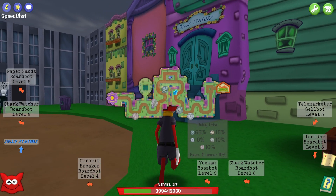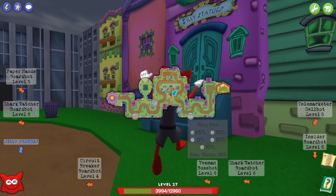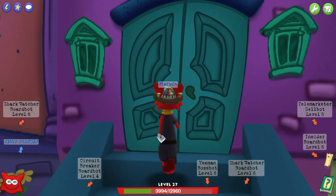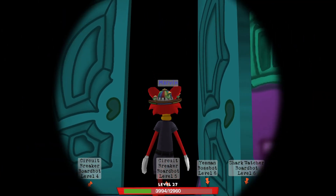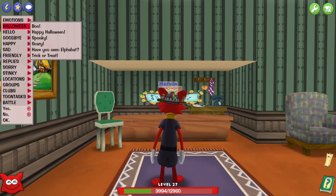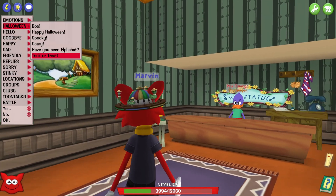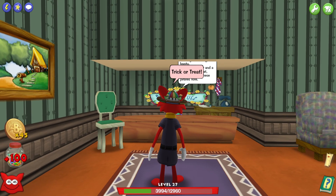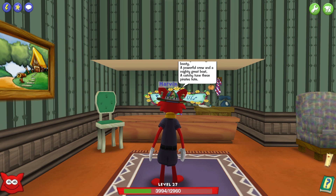Silly Statues is located kind of at the midpoint of Daisy Drive in Daffodil Gardens, so it's not too hard to find. Thankfully I didn't have to switch districts or anything. You do the same thing as always — just say trick-or-treat and there you go, you got more goodies. We're now about halfway done, since there are seven or eight locations total.